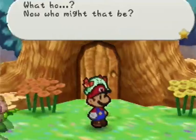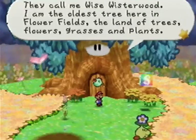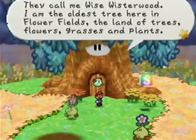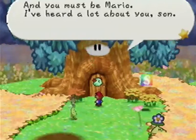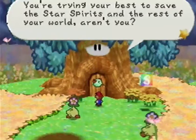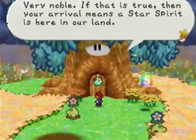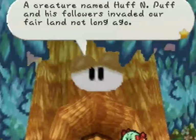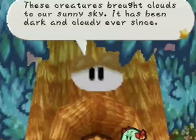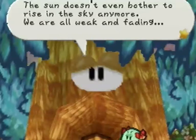And here we are guys, a brand new chapter! Now who might you be? Up here son — they call me Wise Wisterwood. I am the oldest tree here in the Flower Fields, the land of trees, flowers, grasses, and plants. And you must be Mario — I've heard a lot about you son. You're trying your best to save the star spirits and the rest of the world, aren't you? Very noble. Your arrival means a star spirit is here in our lands. I would help you in your quest but alas I cannot right now — Flower Fields is in trouble.